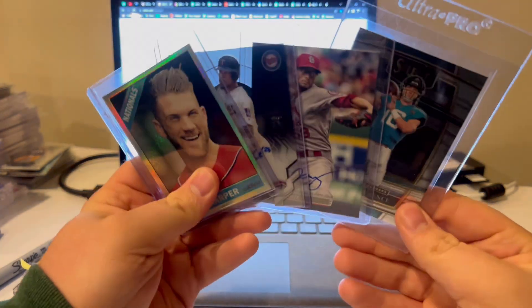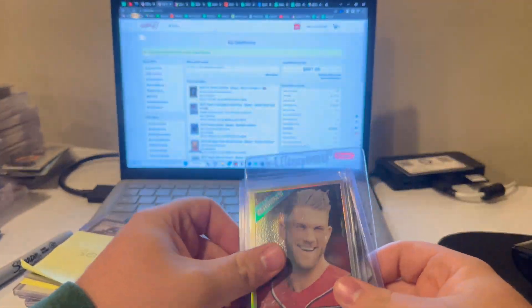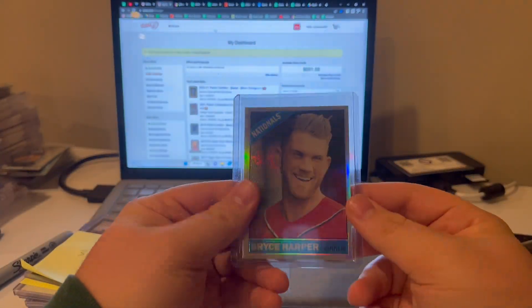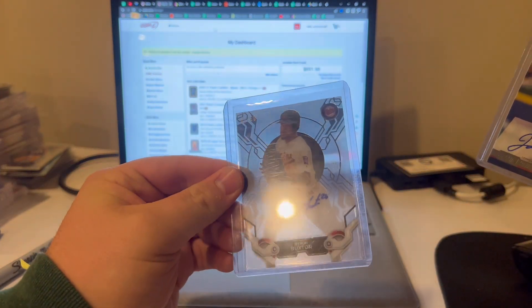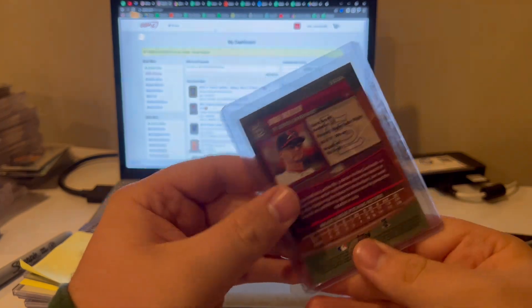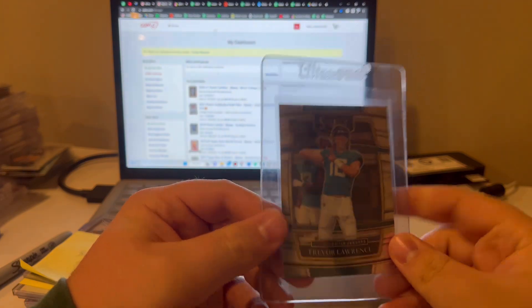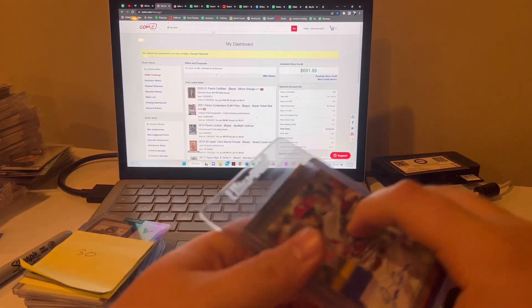These are from a big lot I bought and already sold — picked out a few cards to keep. Harper out of 566 refractor. Buxton auto out of 50. Joe Kelly auto for the PC — didn't have one of him before, but it's fun to watch on the Cardinals. And then T-Law Select four, wanted to keep from a lot that I already flipped.